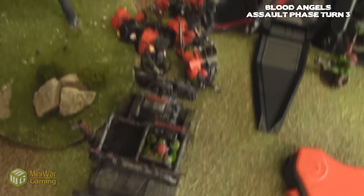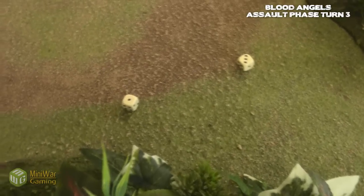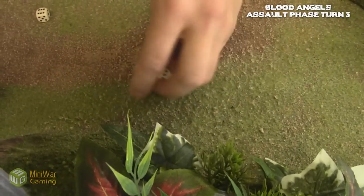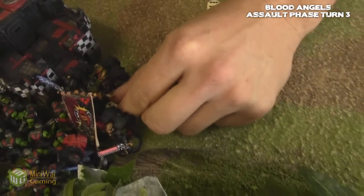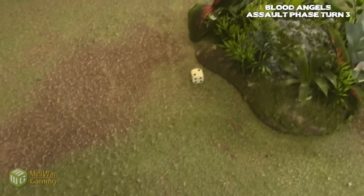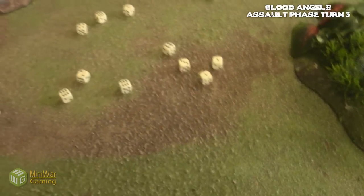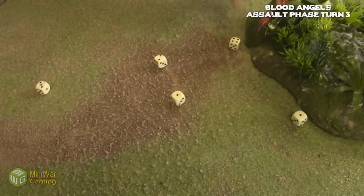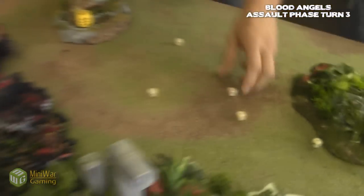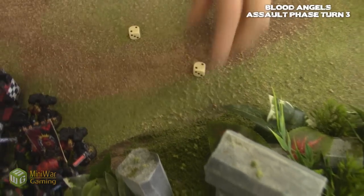Thirteen attacks onto armor ten — and that's not even including the power field. It moved twelve so I get a hit. That's right, it did move twelve. Don't get a one — glancing. One glancing, five sixes — wow, that's a lot. Open top, only minus one to this — so weapon destroyed. It's a wreck. Rearion psychic task — Sanguine Sword. Strength ten, five attacks on the charge, three to hit.